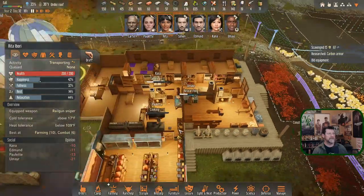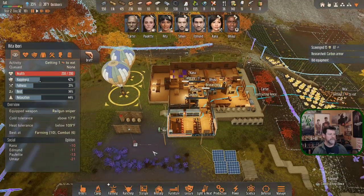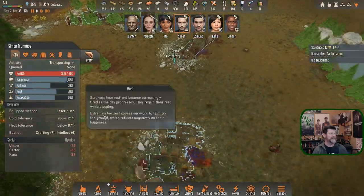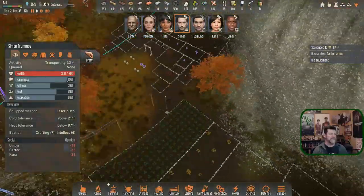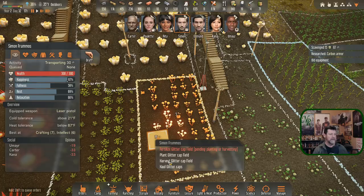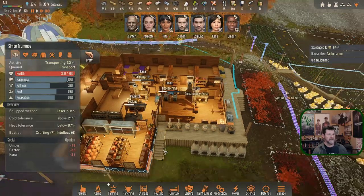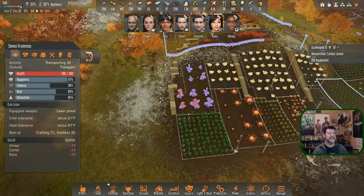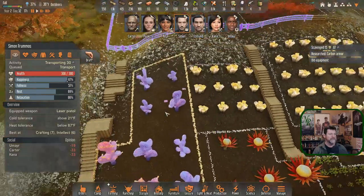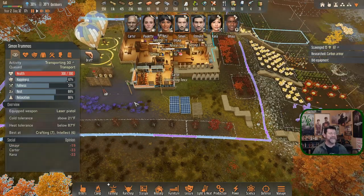Simon can haul these in — Rita, get your fruit flambe right now. Simon, you're all the way up there and still doing fine — when you get back over here, put these in the fridge for me. Carter is constructing more fence because he's done with his stairs and he's happy. Now he can work on fences.